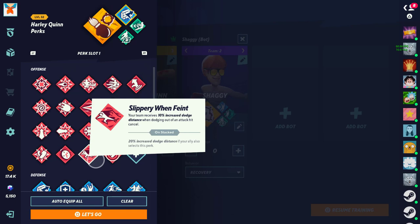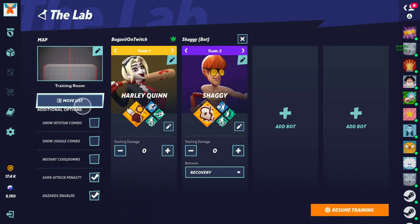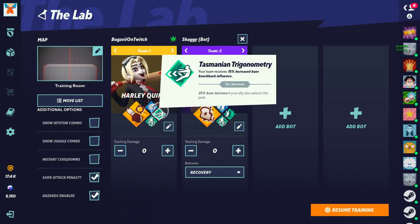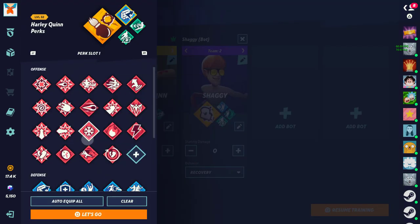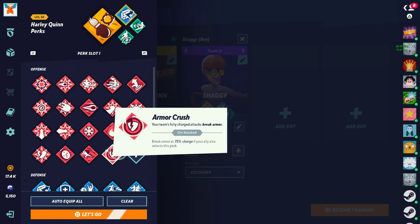Next we have One Feint — 10% increased dodge distance when dodging out of an attack hit cancel, 20% if doubled. I think this is a very useful and sleeper perk. What this does is it allows you to do a charge move and cancel out of it, giving you that increased distance. You can bait people with a charge — show that you're far away — but that increased 10% or even 20% allows you to get there even faster, and players will be confused like "how did you make that jump skip?" It's because of this perk. Useful — sleeper perk, highly recommend.